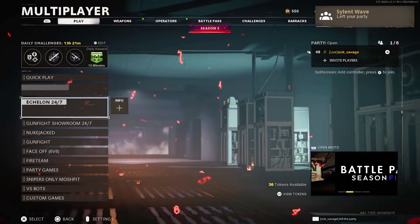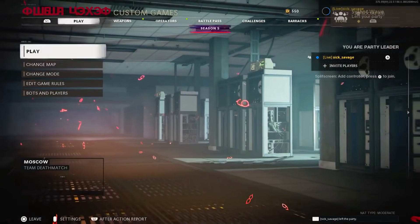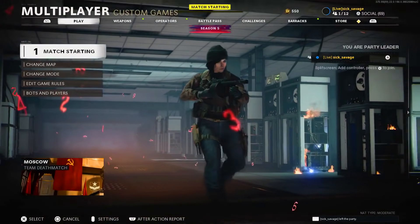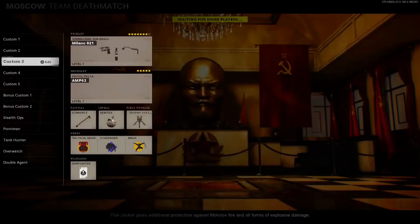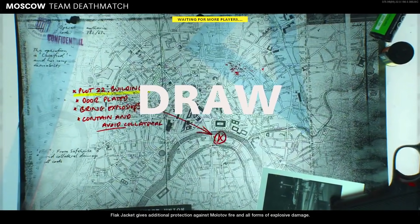Make sure you tell that person to wait on that screen and do not touch anything — not even the controller. While he's waiting, all you guys want to do is go to custom games, start up the game, and then end it when the classes pop up. Make sure the other player doesn't even touch his controller when he's on that screen — that's really important.